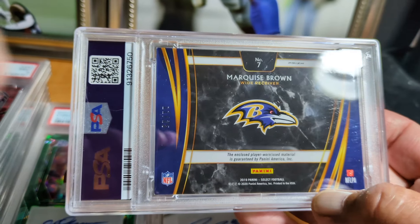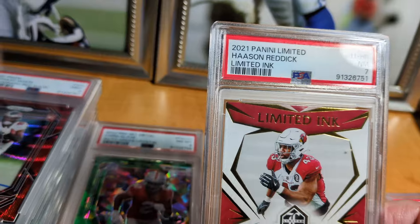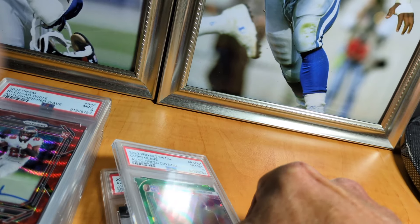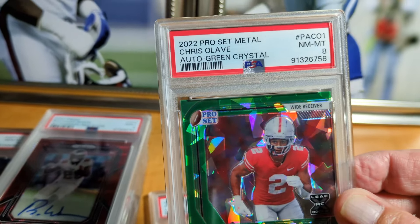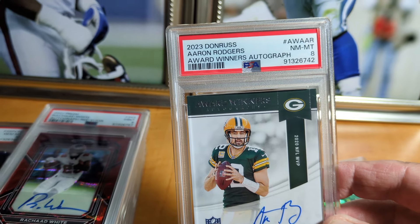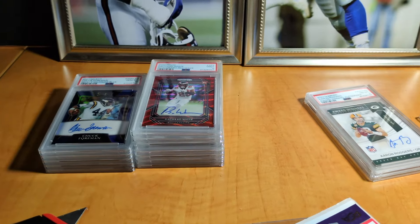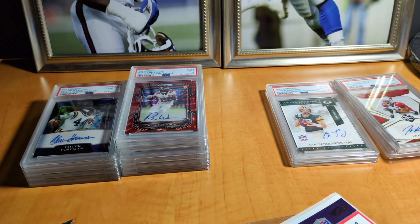I have no clue how that Marquise Brown could be a six, and the Hassan Reddick edges look perfect to me — everything looked mint, but they say seven. This was the leaf cracked ice eight, and the biggest card of the deal was the on-card Aaron Rodgers. Anyway guys, hopefully you enjoyed this video. If you stuck around this long, please like, subscribe, share with friends — and I will see you on the next one. Thanks, bye!